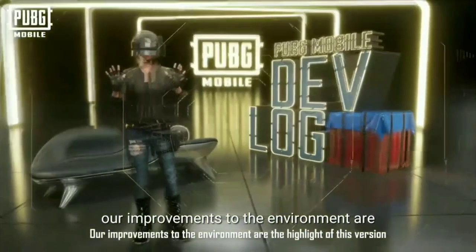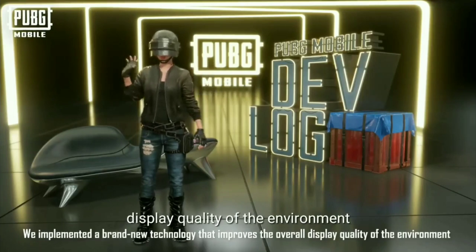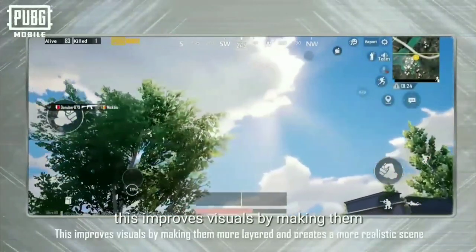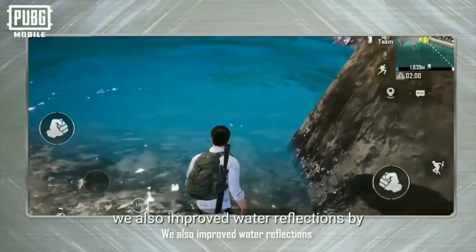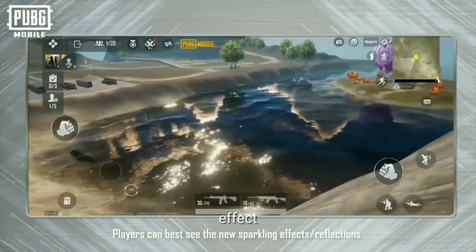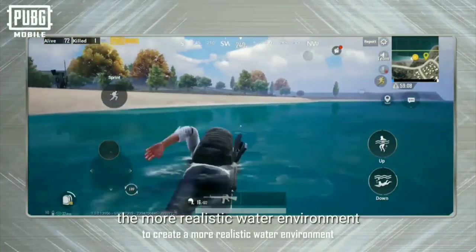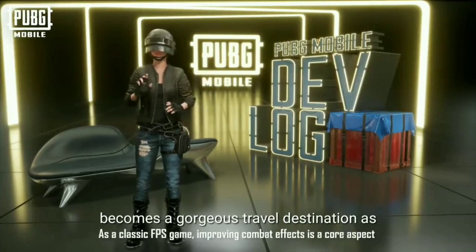Our improvements to the environment are the highlight of this version. We implemented a brand new technology that improves the overall display quality of the environment and creates a much more realistic experience. First, we improved the quality of the colors and the light transmission effects of the natural surroundings and sky, making visuals more layered and creating a more realistic scene. We also improved the water reflections by simulating how natural light scatters and reflects across the water. Players can best see the new sparkling effect — reflections on the water's surfaces under direct sunlight. In addition, we added splashes of foam and moist sand to the beach to create a more realistic water environment. With this new technology, every frame becomes a gorgeous travel destination.